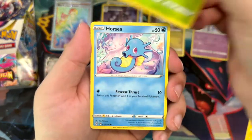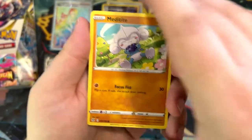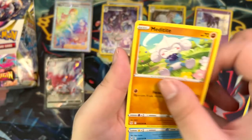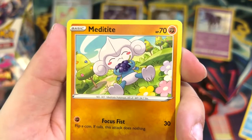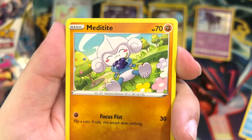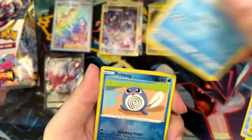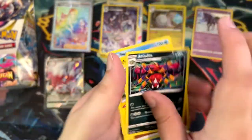Tynamo, Seedot, Horsea, Meditite — oh that's cute, look at this Meditite! That is so gosh darn stinking cute. Shallows, Poliwag, and an Ariados — psychedelic artwork. And the other cards.